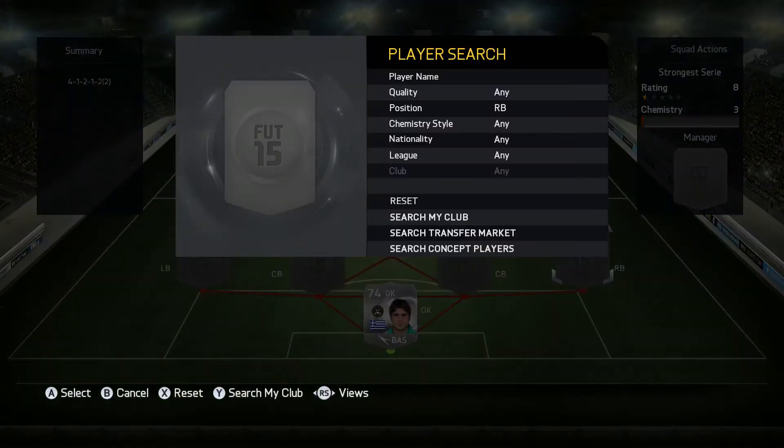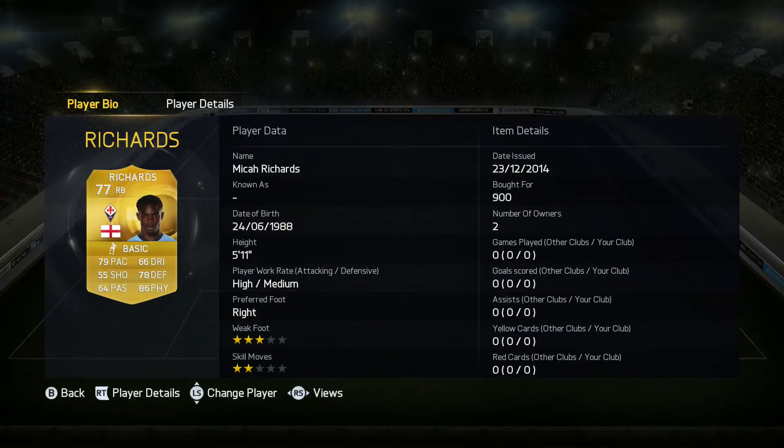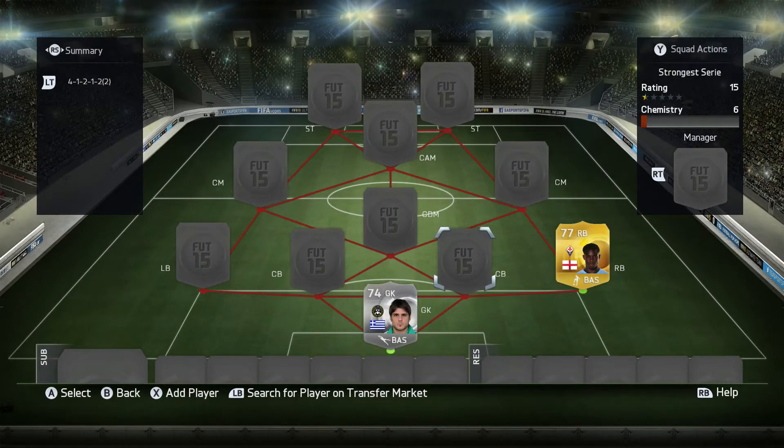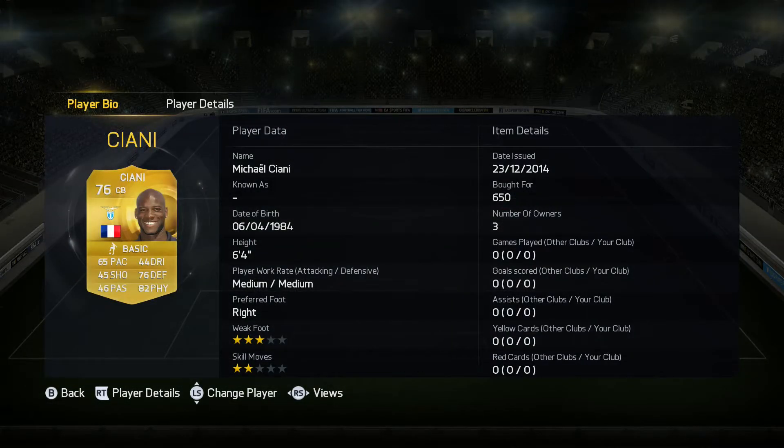Moving on to the right back, we have Mikael Richards, recently transferred from Man City. He's got around 88 strength, which is pretty solid for a right back. Moving on to the centre backs, the first player is Ciani, who plays for Lazio. He's going to come in at 93 strength - joint highest in this team.